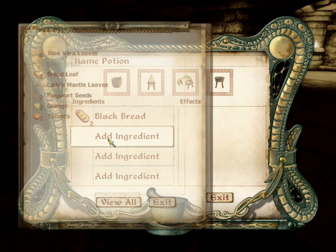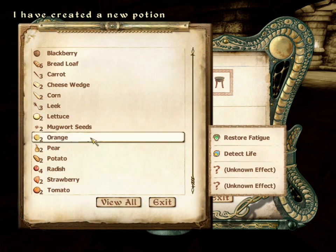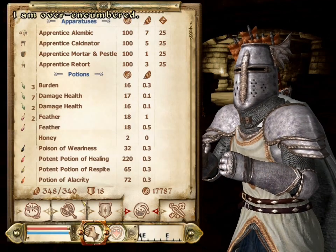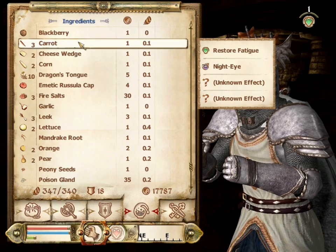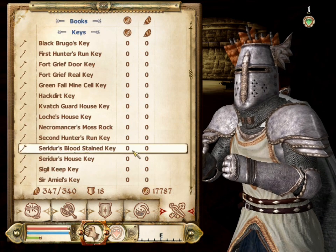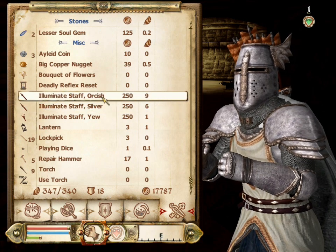Black bread and bread loaf, restore health, there we go. Any more restore health? I doubt it. This is going to save us a lot of encumbering — or probably going to add to it. I'm still over-encumbered by more than before, so that did not work. I just ate six loaves of bread and I'm still over-encumbered by seven. Spider silk and poison gland are good to sell, though they're quite heavy. Sure there's something else I can get rid of — probably these.